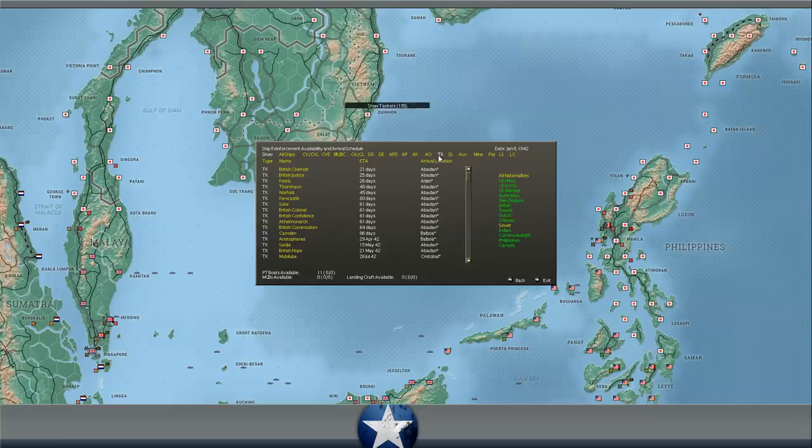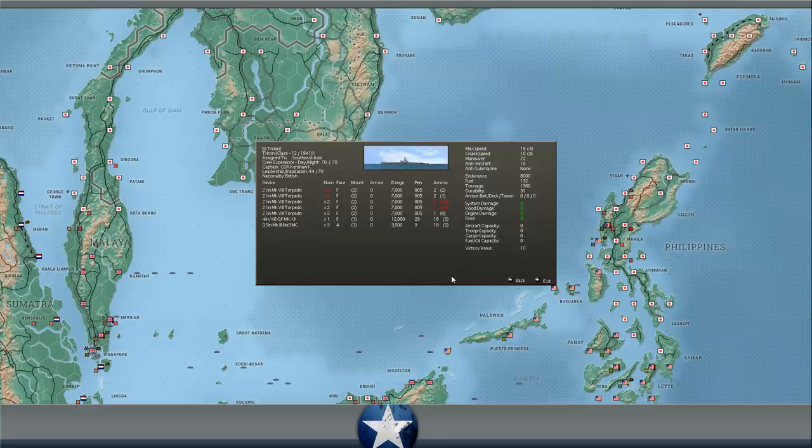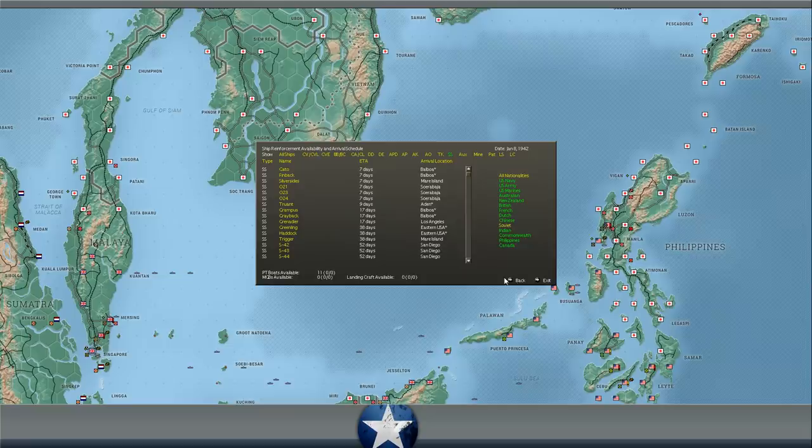Submarines: we get a whole bunch in about a week — the O-24, O-23, and O-22. These are Dutch submarines arriving at Surabaya. We're going to get the American Silversides at Mare Island. And two American submarines arriving at Balboa: the Gato and the Finback. The British Truant will arrive in a little over a week at Aden. The British subs actually have good torpedoes and very experienced crews — these could actually be pretty useful if we've got an aggressive captain. We recently just had the Trusty arrive and she's on her way in theater. So it'll be good to have a few British submarines arriving.